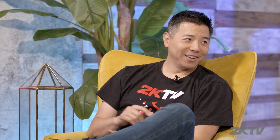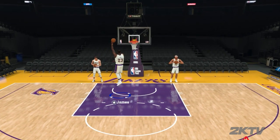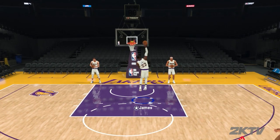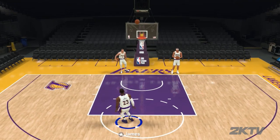My personal favorite is to turn the shot meter off. And if you do that, you actually get a boost if you have perfect timing. I think especially the pro gamers and the real competitive players will opt in for this. But one thing to keep in mind is when you turn the shot meter off, you get a boost with perfect timing, but you get a bigger hit if you have bad timing. You're going to see a lot of misses if you're a little early or late with that shot meter off.